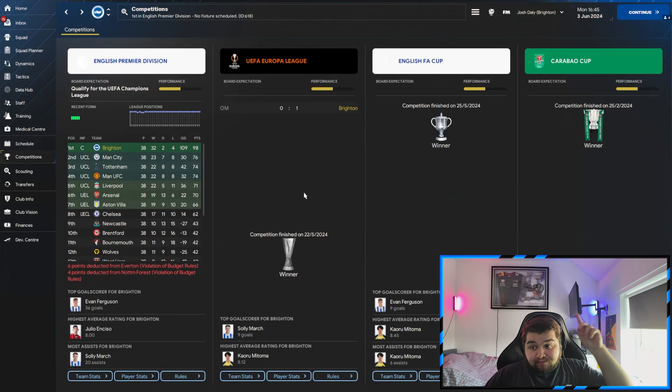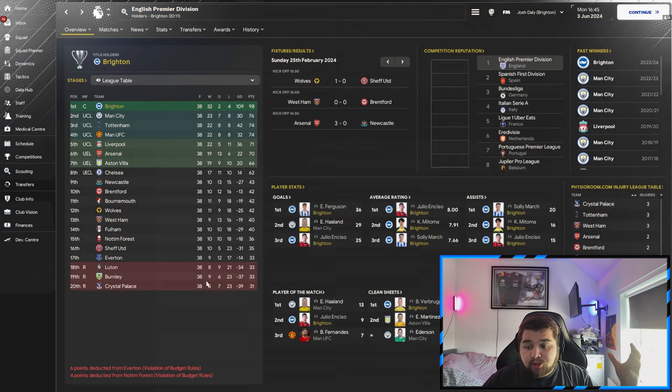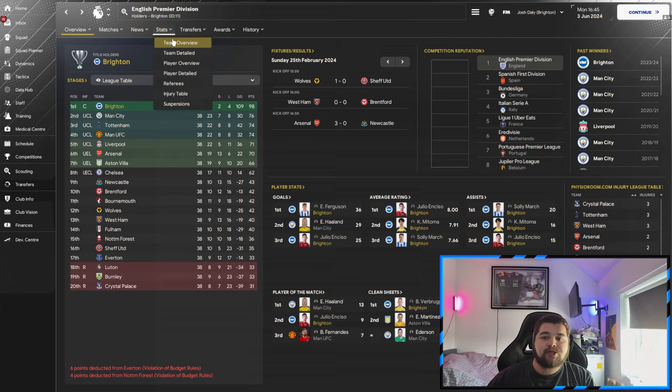If you saw the community tab yesterday you would have had a little spoiler to this season because I could not resist showing you what I've managed to do. Brighton have a ridiculous season again in the Premier League — Evan Ferguson top goal scorer, Julio coming in third place, we've got three players with the average rating, three players for the most assists, and Verbruggen picking up the most clean sheets.